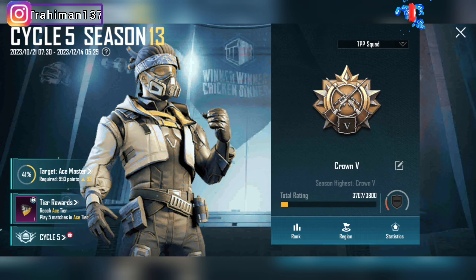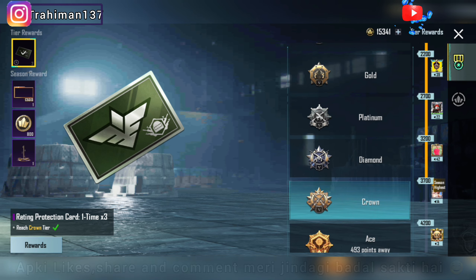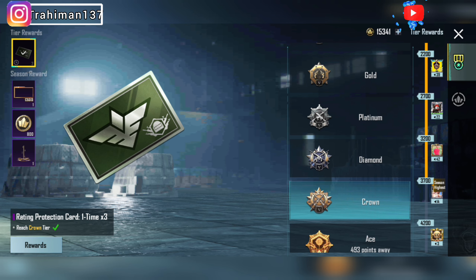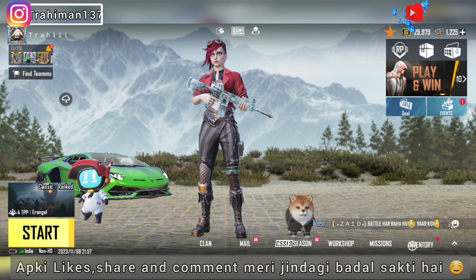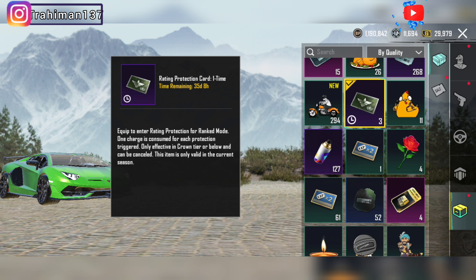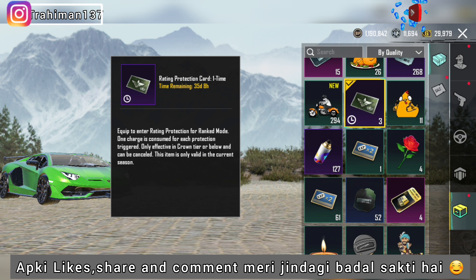Here in C5S13 you have two types of rewards: first, tier rewards, and second, season rewards. For tier rewards, you have protection cards — you can use these if you go minus in rank. I have a total of 3 protection cards, so if I go minus 3 times they will be used.